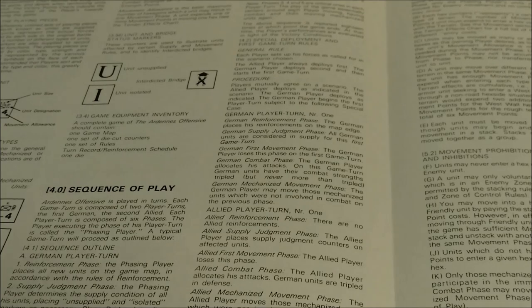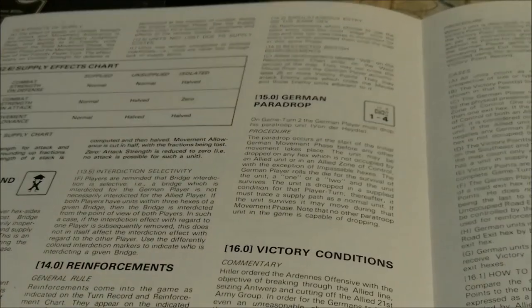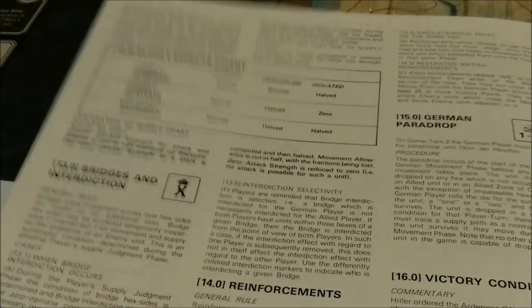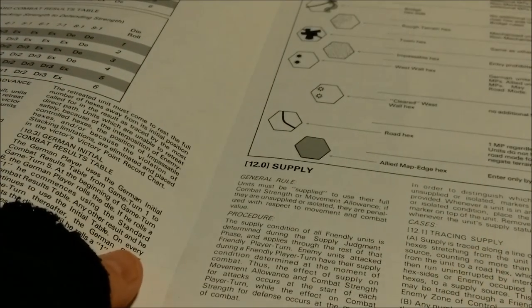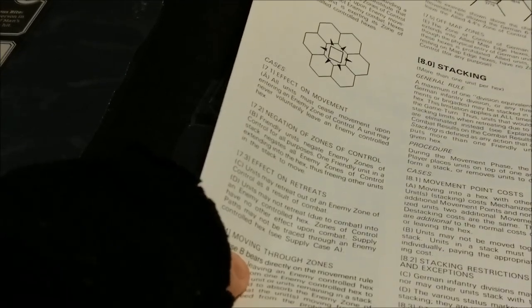You've got your standard zones of control, stacking, combat, movement, and road movement. There's also the German paradrop - the von der Heydte parachute drop. You get reinforcements, bridges, and interdiction - bridges are interdicted if they are within three hexes of an Allied unit. Inside the rules we have a terrain effects chart and combat results tables. And what Bulge game would be a Bulge game without supply?